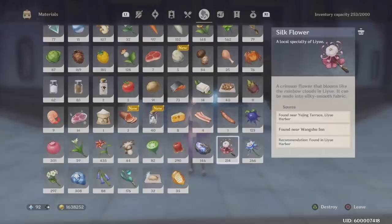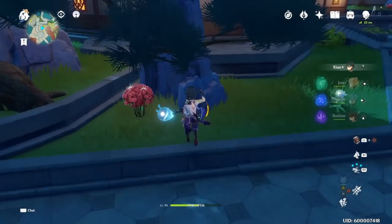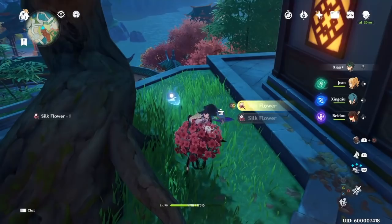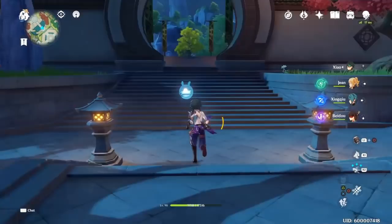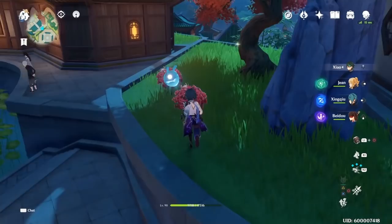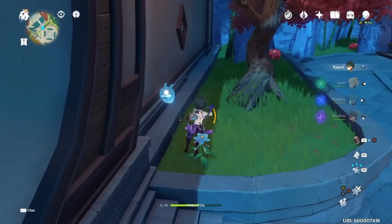Spots where you can find Silk Flowers are going to be here on Leeway and here at Wingshu Inn. In Leeway, the Silk Flowers are on these red bushes — there's one here, here, and then all the ones in front. Grab these every two days; from the moment you grab them, it takes 48 hours to respawn, so you can build up a solid list of Silk Flowers pretty easily.